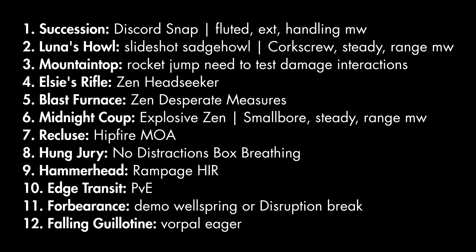Number 11 is Forbearance — I already own a perfect one and don't want it, but it does have Demo and Wellspring if I want an ability-based build, and it might have Disruption Break for PvP. Number 12 is Falling Guillotine — just put Whirlwind Blade and Eager Edge on it. I'm not going to overcomplicate it because we also have the Slammer Sword which is Stasis, and that might just do the job.